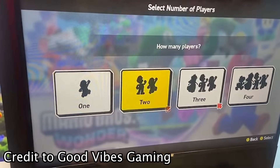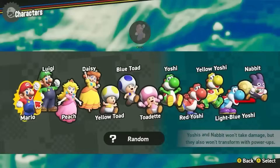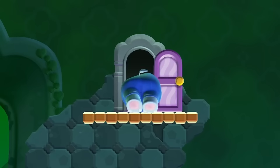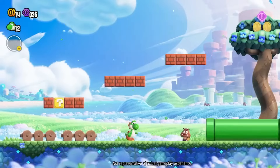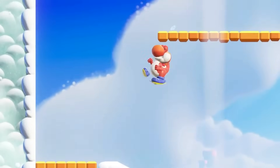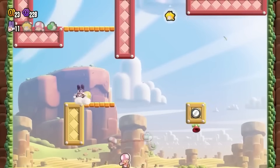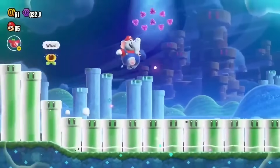Once you boot up the game, you will be greeted by a screen granting you the option of choosing from a multitude of different characters, from Mario all the way to Yoshi and Nabbit. Every character apart from Yoshi and Nabbit plays the exact same, so it's not like Mario 2 or 3D World where every character has their own unique ability. For Yoshis and Nabbit, they've been given the ability to not take damage and not be able to use power-ups, purely for beginners or people who aren't that good at these types of games.